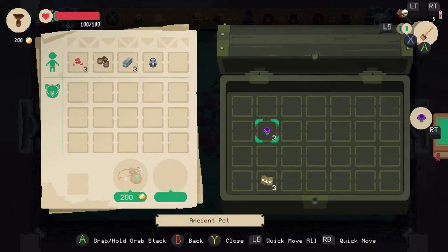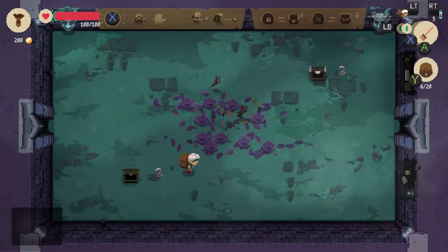We have ourselves some ancient pot — very nice — and some fabric. Lovely. Oh, we've got a stick, grab a stick. Now obviously, as you just saw, we also have a limited inventory.